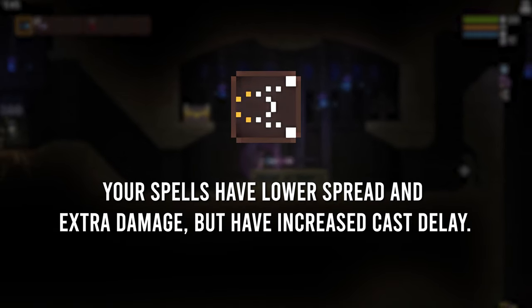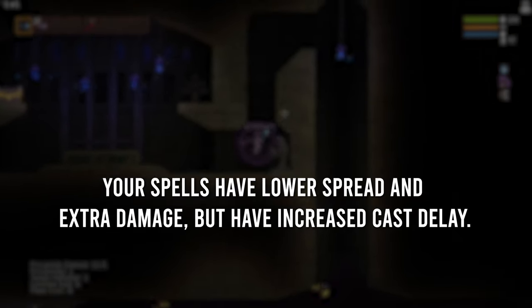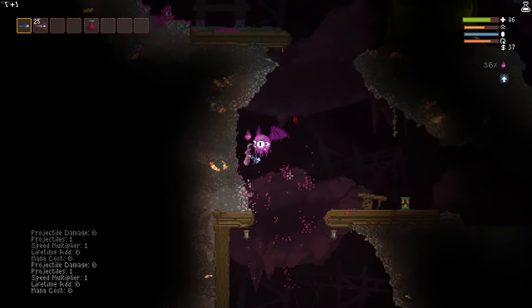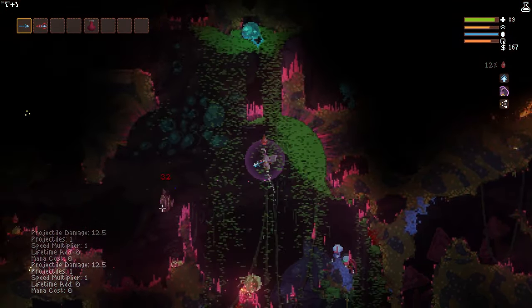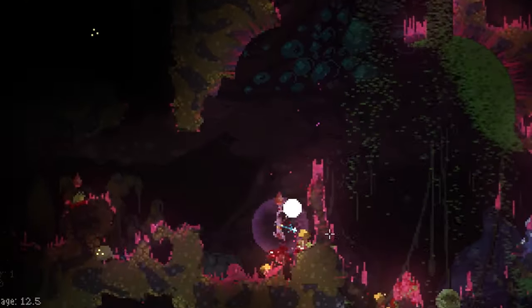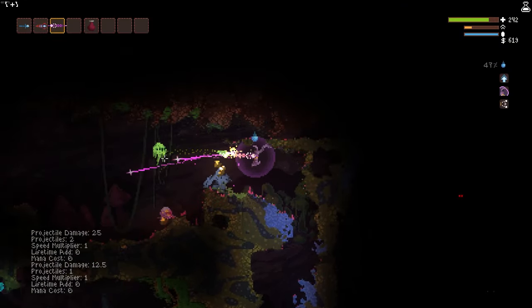And for the fourth perk, my friends, we have Concentrated Spell. What makes this perk special is the fact that it adds 12.5 damage to all of your spells. So that three-damage spark bolt now does 15.5 damage, which can easily one-shot mobs within the first few levels of Noita. Combine this with your everyday Noita wand and you'll be melting enemies easier than ever.